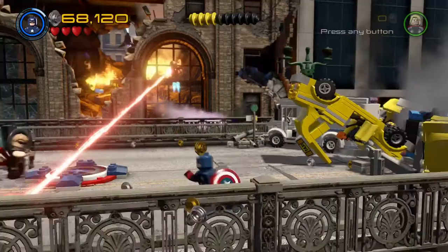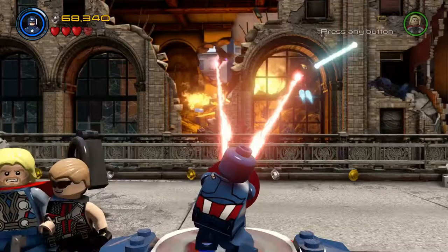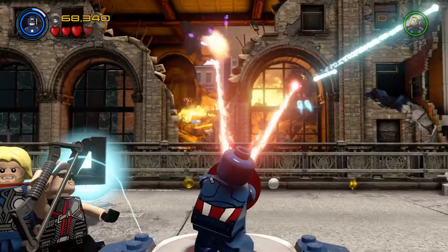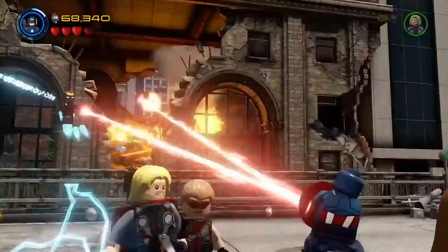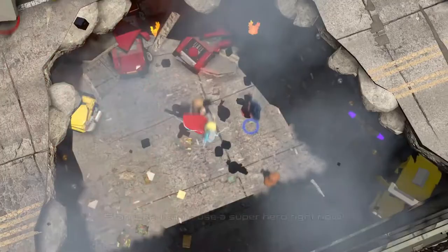Woohoo! Build up this Captain America shield pad. Now we've got to shoot all these things — oh, I missed. I'm very bad at this. There's our second minikit, guys — that's how you get that one. That's another one that's kind of difficult to get.